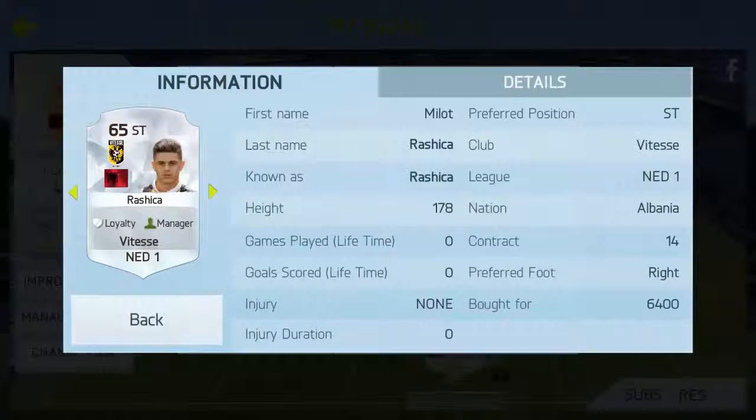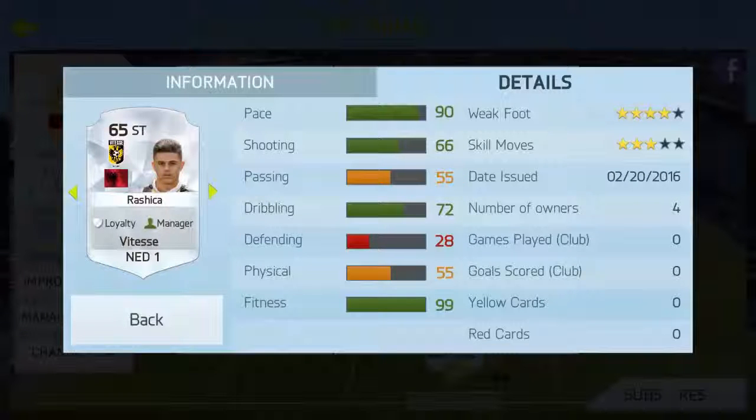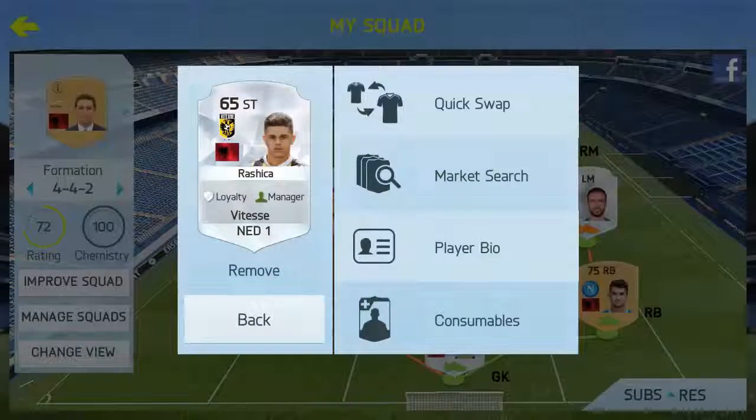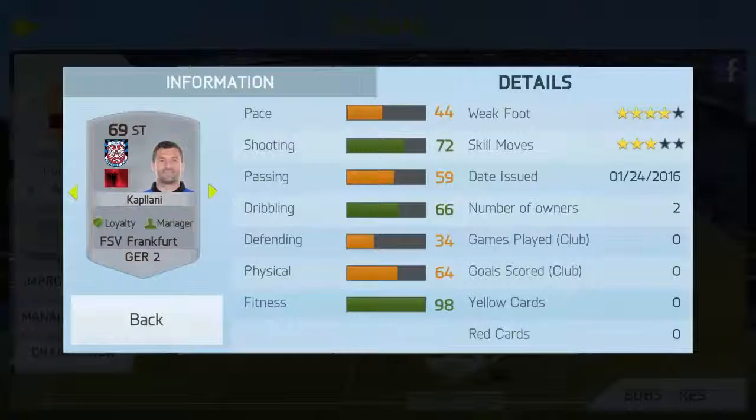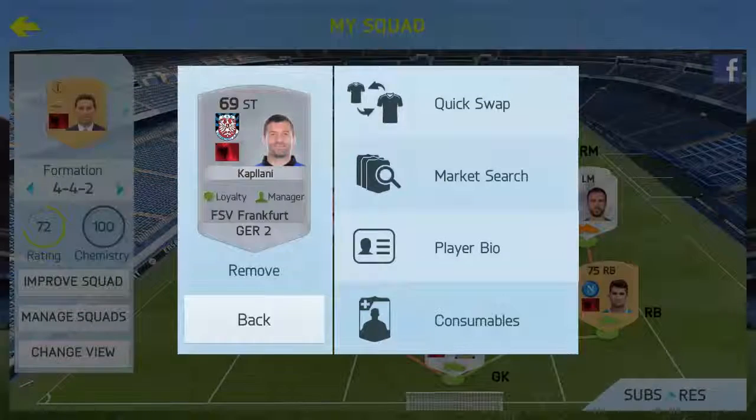Rashica's stats: 90 pace, 66 shooting, 72 dribbling — he's a really good player, only 65 rated and he's about 19 years old, with 4-star weak foot and 3-star skill moves on the left striker position. On the left we have Capelani playing in the Bundesliga 2 for FSV Frankfurt with quite good shooting stats — 72 — though the pace is absolutely disgusting. He does have 4-star weak foot and 3-star skill moves, so quite a good player overall to be fair.